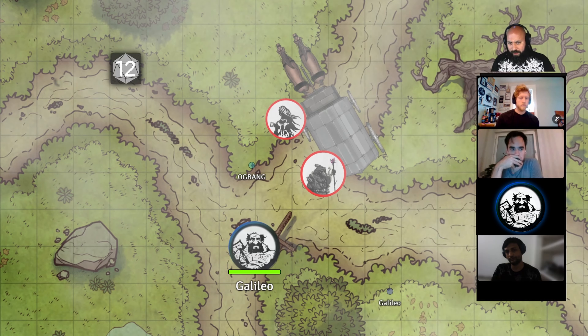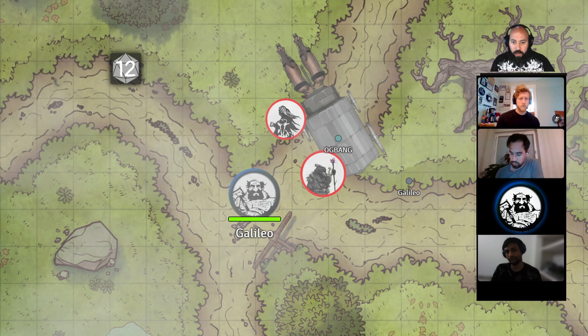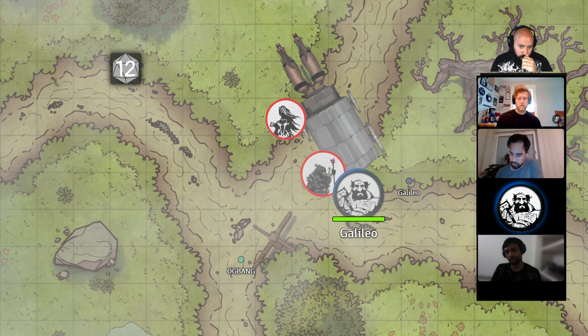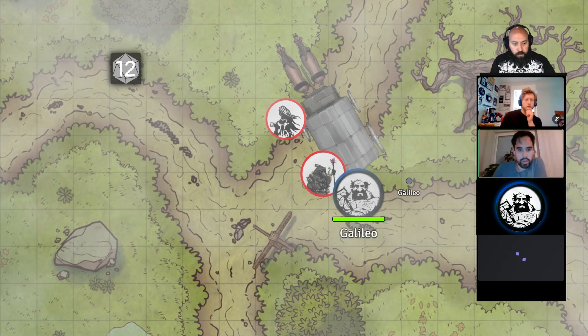Nope, this is it for me. All right, next up — Felix. Foschnor disappeared and came back. I would like to get a bit closer. If I go to here, is the back of the cart open or sealed? It's all sealed — just a big metal wooden box in the back. I look around to see if there's anyone else that we're not seeing.